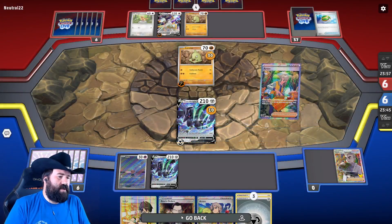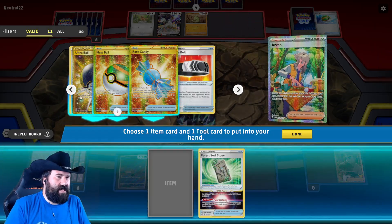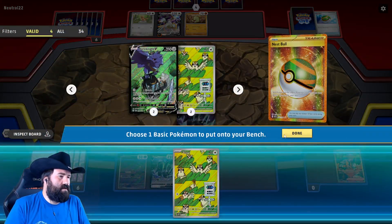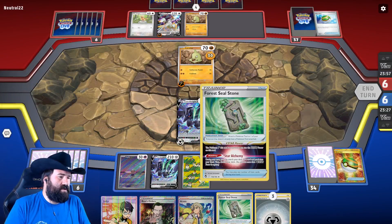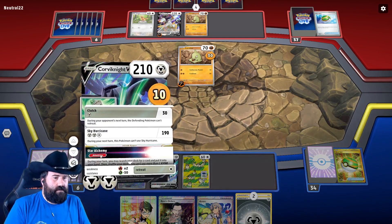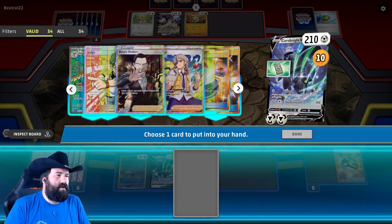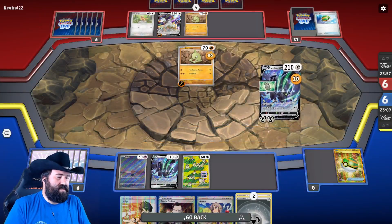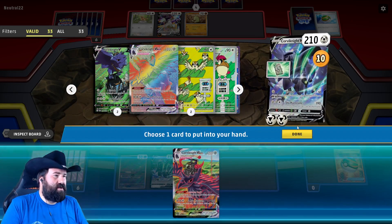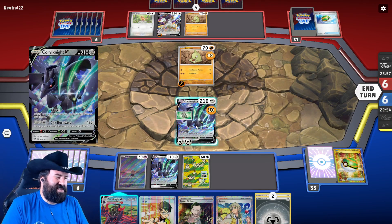What are we getting with Arvin? If we get the Forest Seal Stone, we can get whatever we want. We could try to get the Corviknight VMAX, but I don't think we can do the damage with that this turn. Let's get a Nest Ball so we can have the Pidgey, then put the Forest Seal Stone down and another Energy. My hand's five cards, so drawing with Cleffa is not ideal. Let's grab the VMAX for next turn — we can VMAX, play an Energy, and then Judge.